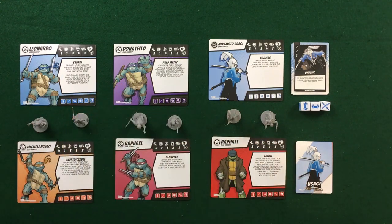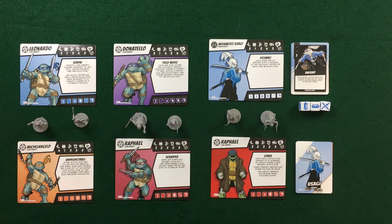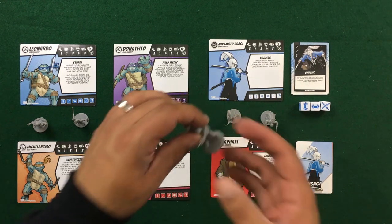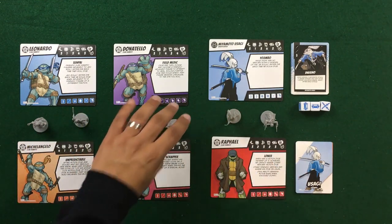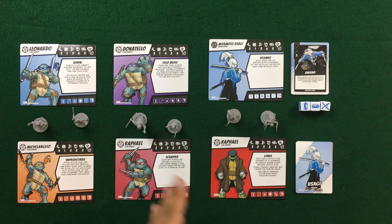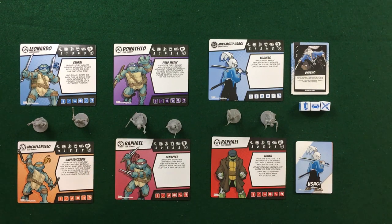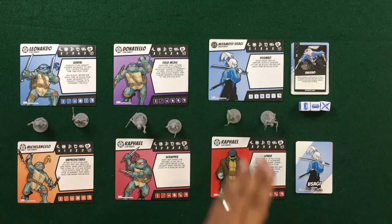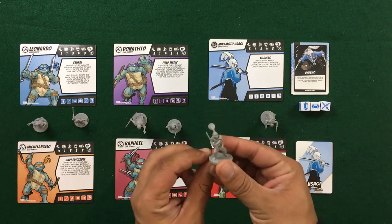If that die is shared, the hero that's sharing it also gets the bonuses — so that's very strong. We have Donatello in a new pose, and his ability is Field Medic: he may choose a friendly minion and heal them, rolling two battle dice to heal the character adjacent to him. Next we've got Rafael also in another pose; his ability lets him spend his ranged icons as if they were katana, giving a lot of flexibility and versatility when attacking.